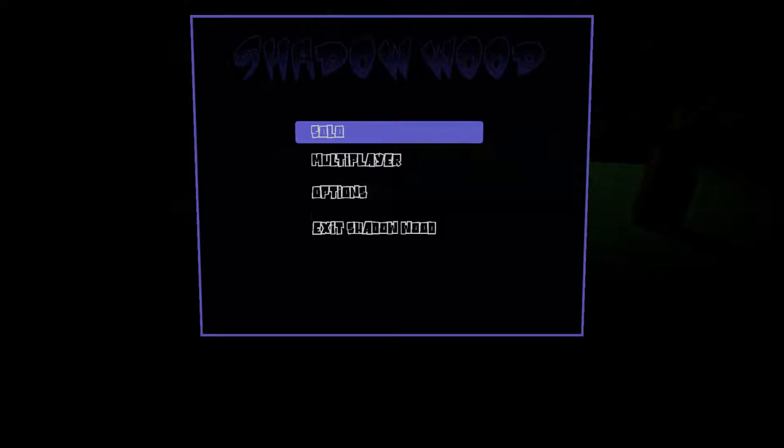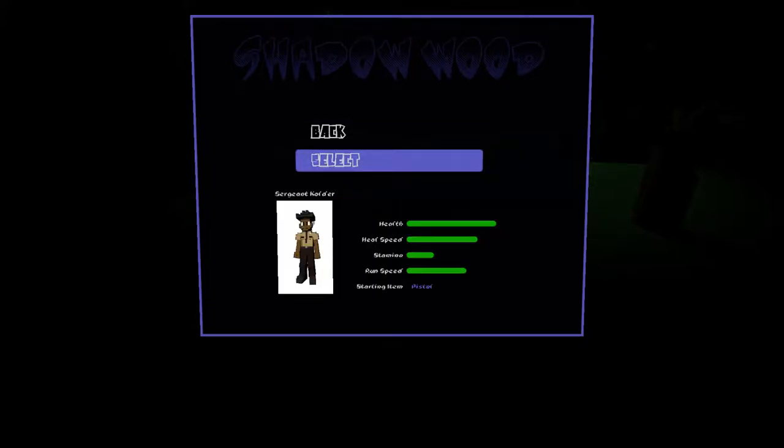The only thing functional on this screen right now is solo play, which takes us into the character select screen. There are three characters: Sergeant Colder, Betty Poyle, and Cindy Poyon. For solo play I'd recommend starting with Sergeant Colder because he starts with a pistol, which is very useful. The game at the moment is just a horde-type mode, so there are going to be waves of enemies spawning in. I'm going to go ahead and start with our friendly police officer here, then click LAN Host to start the game.